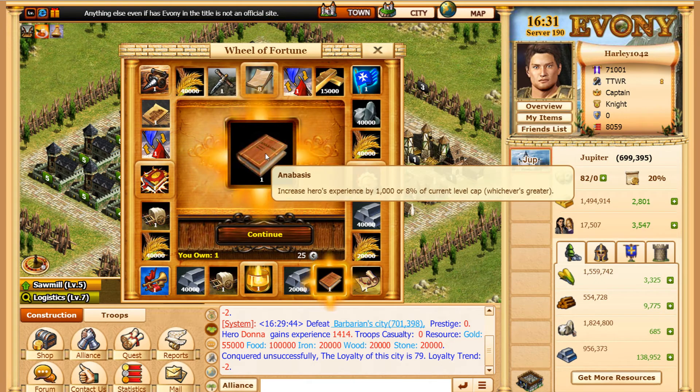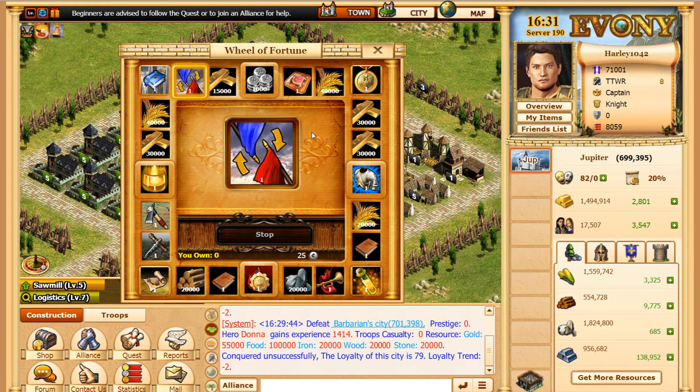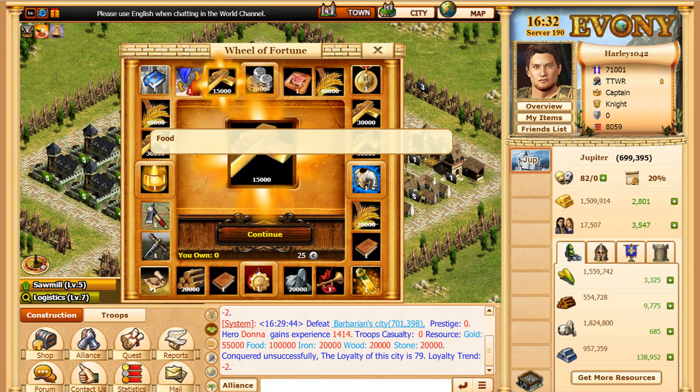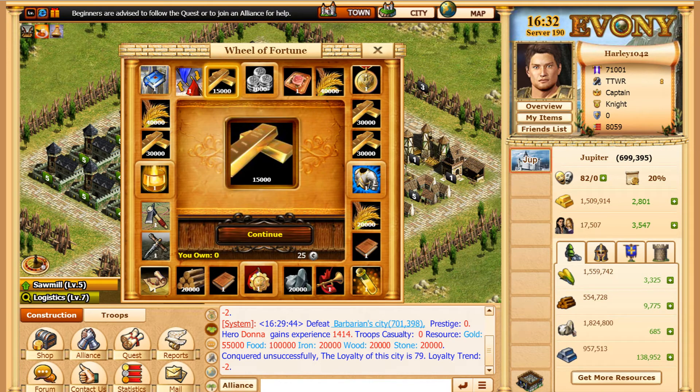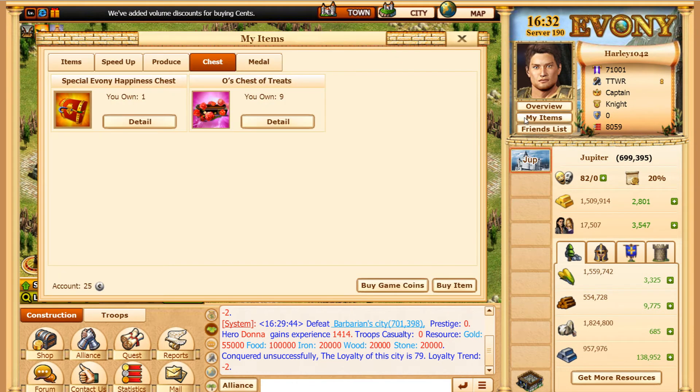The best amulet here is Anabasis — I think that's how you pronounce it — it just upgrades your hero quicker. Of course you want to use it. Oh my god — a thousand cents! A thousand cents! The game is trolling me, I cannot believe it. I'm screenshotting this — I cannot believe it. A thousand cents, if you don't know, is a hundred dollars in this game. If you go to items, 25 cents each — so a thousand cents is a hundred dollars.